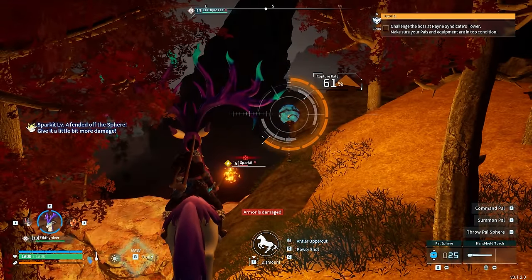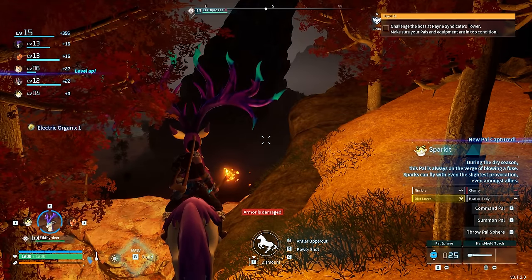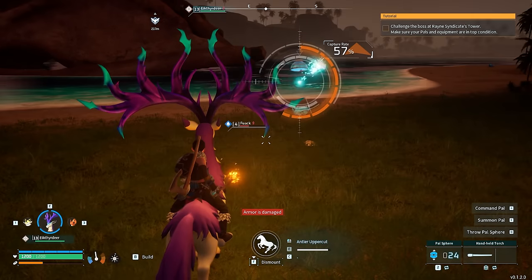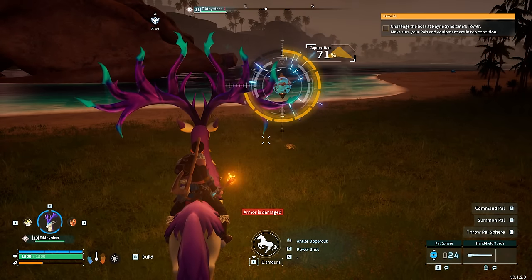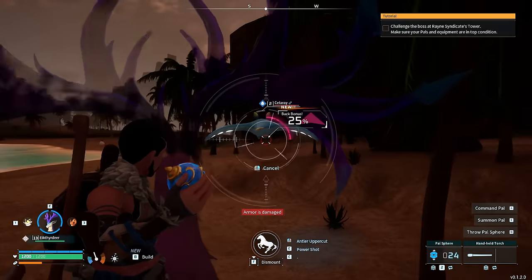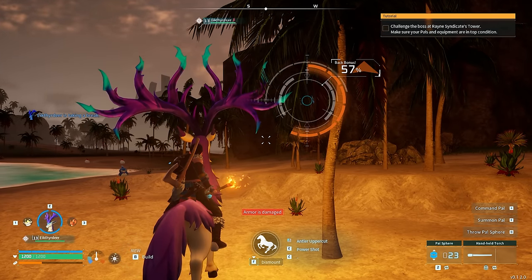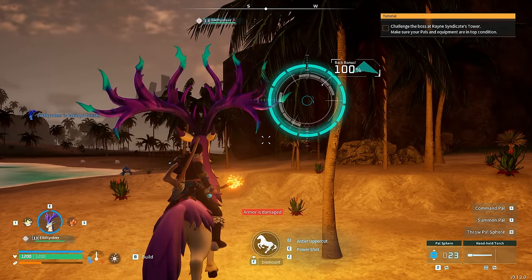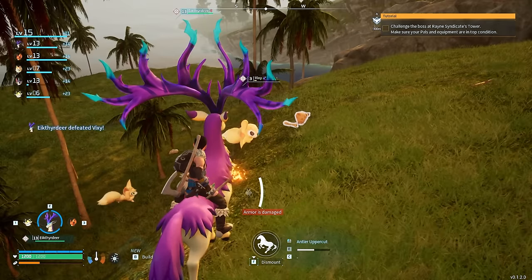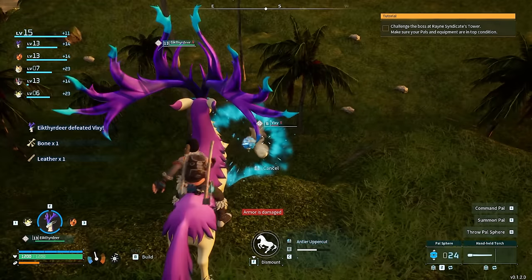It's now time to tame more PALs. We're going to go for a magnificent Sparkit — basically a support PAL. Not only does it have the ability to charge electrical appliances in your base, it also powers up other electrical types, making for really cool electrical combos. The next PAL we're going to capture is a Fuack — a water/ice-type PAL with very good water capabilities. We're not going to stop there — it's time to get even more Celaray. These PALs can actually be used as gliders.